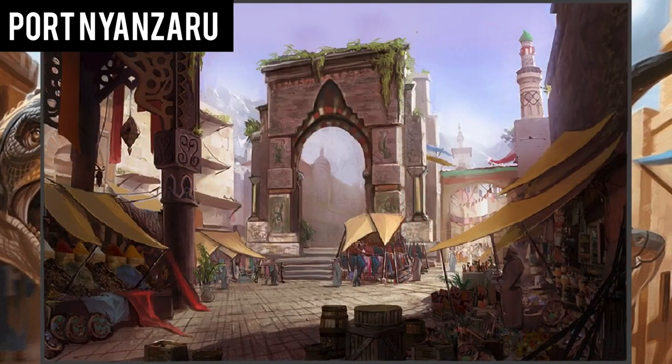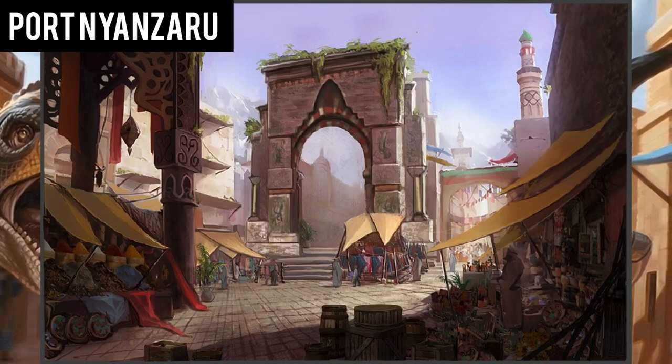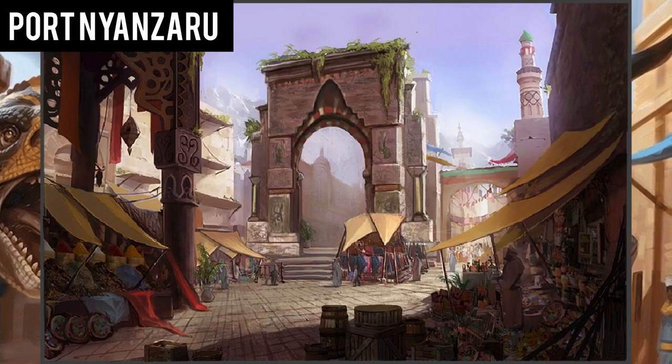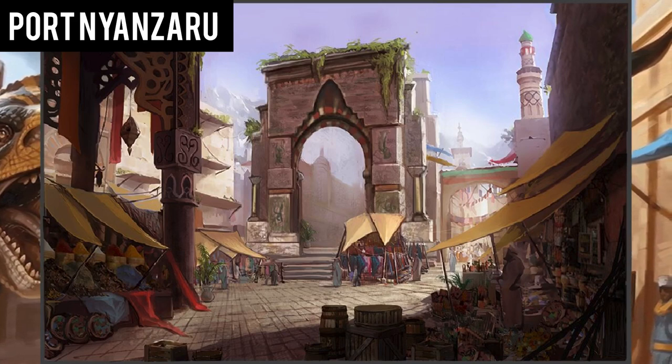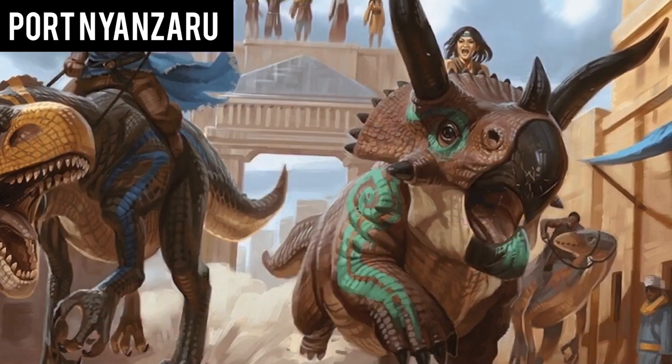Exploring the city, you find it to be a bustling town of trade and traditions. Dinosaurs and exotic creatures can be spotted throughout the area. In desperate need for information, you step forth into the town, find yourself a guide, and head deep into the surrounding jungle to map out the land.